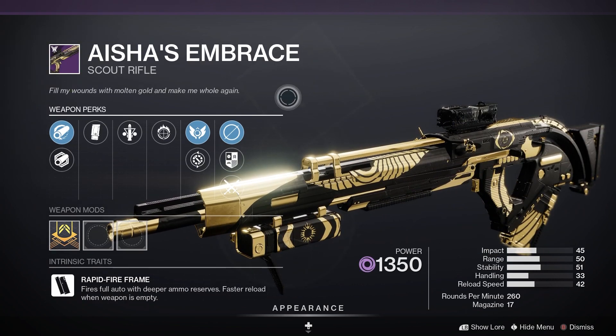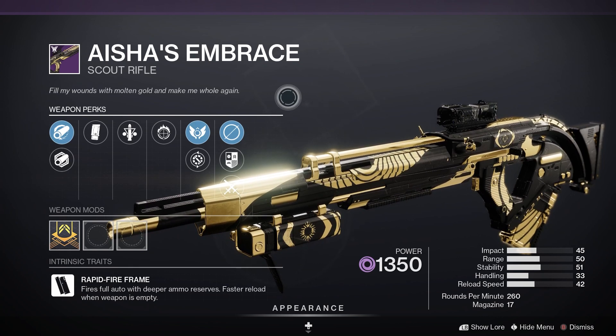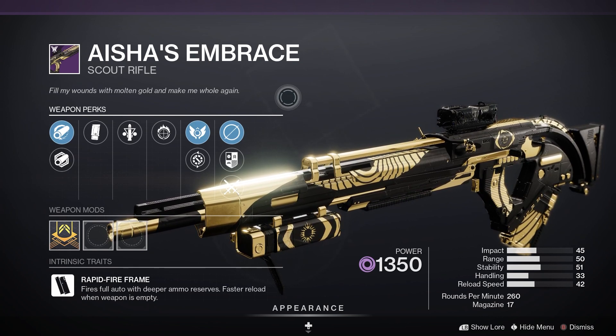Then we have Aisha's Embrace — it's a rapid-fire Scout Rifle. For PvE, Triple Tap and Vorpal Weapon would be good, and for PvP, Compulsive Reloader and Multi-Kill Clip is the one you want to go for.